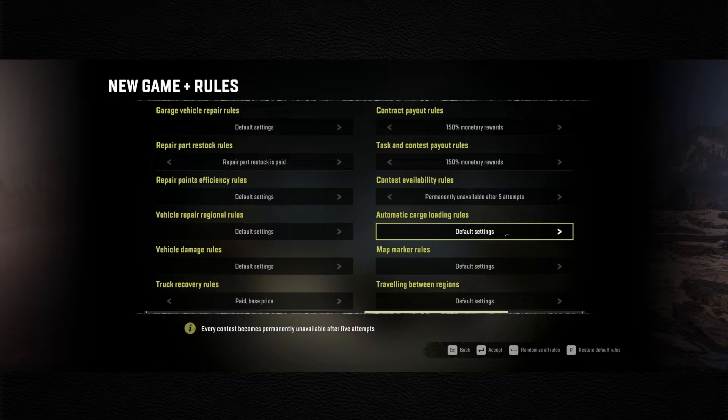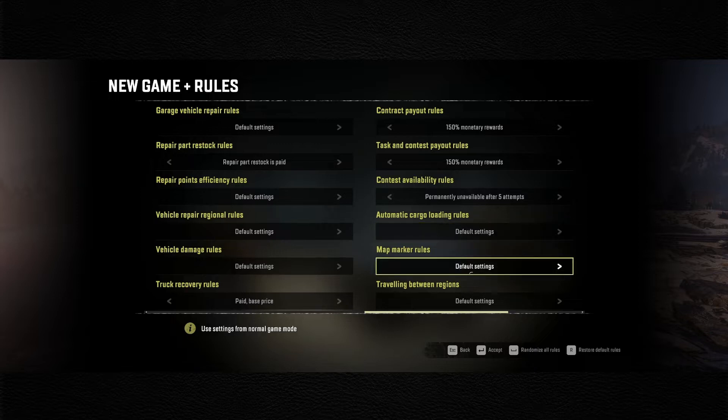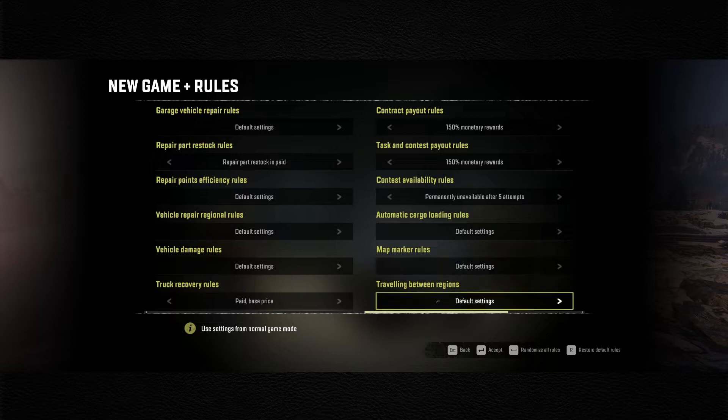I hate using the crane and I don't want to buy one and lug it around because it makes the truck heavier, uses more fuel, and is annoying. I also don't want to pay for loading. So as a quality of life thing - it's my game and I want to have fun - we're going to leave automatic cargo loading as free. The map markers I'm leaving default.